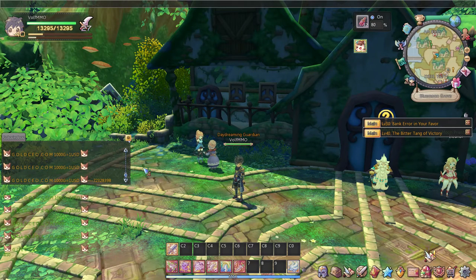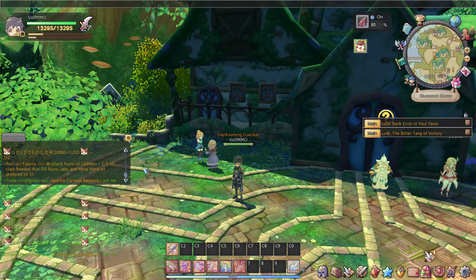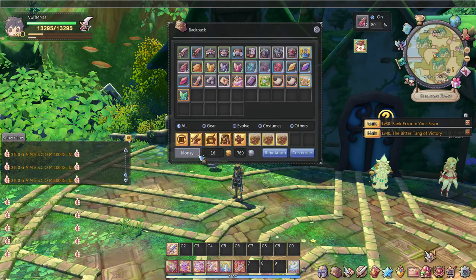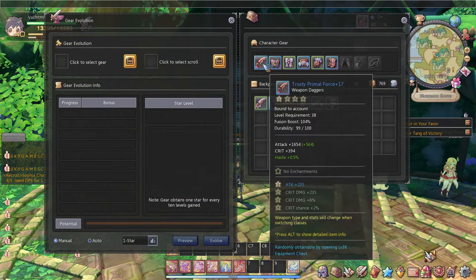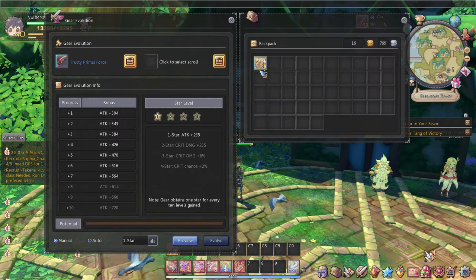Hey guys, what's up, it's Wolf. Today I'm going to be going over two gear systems for you guys for this beginner guide, and those two systems are gear evolution and gear fusion. So first we're going to go over gear evolution — gear evolution is pretty much putting in a gear and putting in a scroll to level it up.